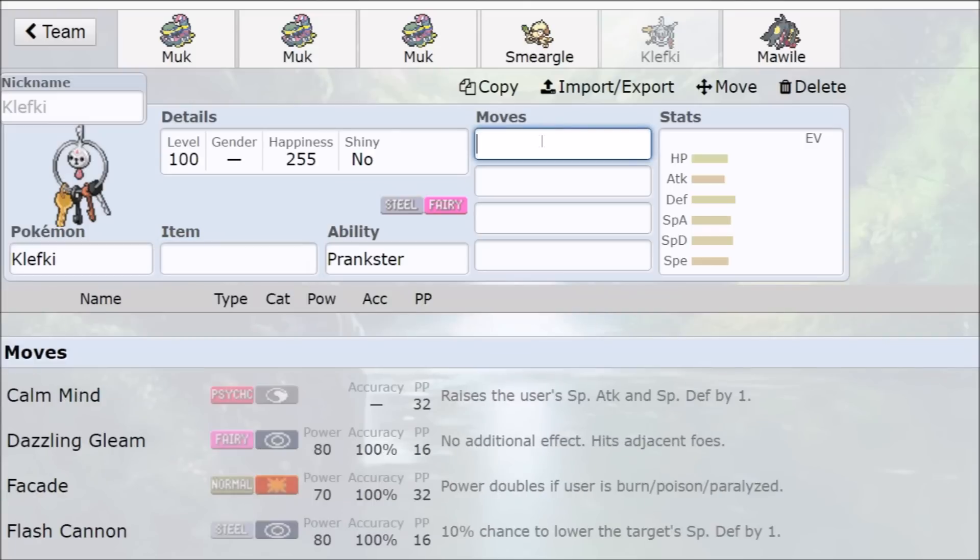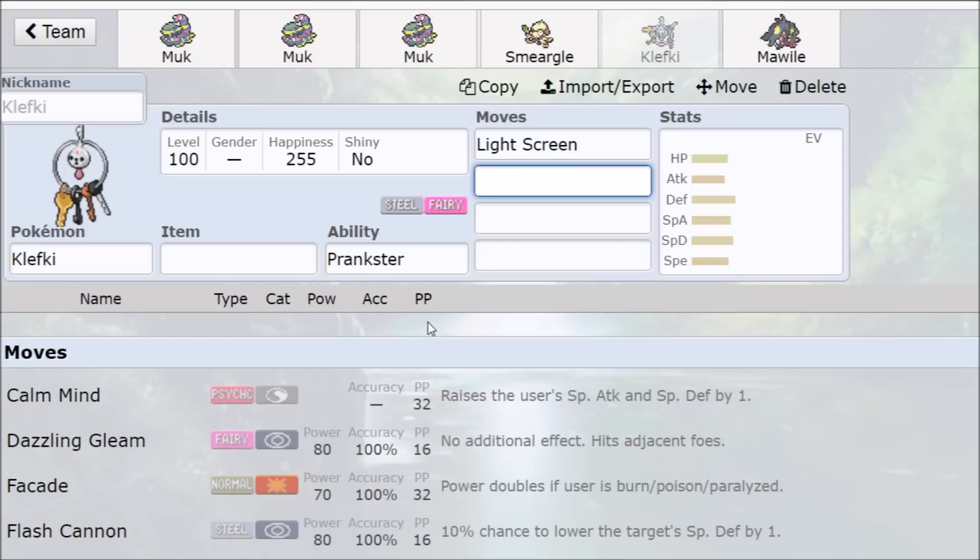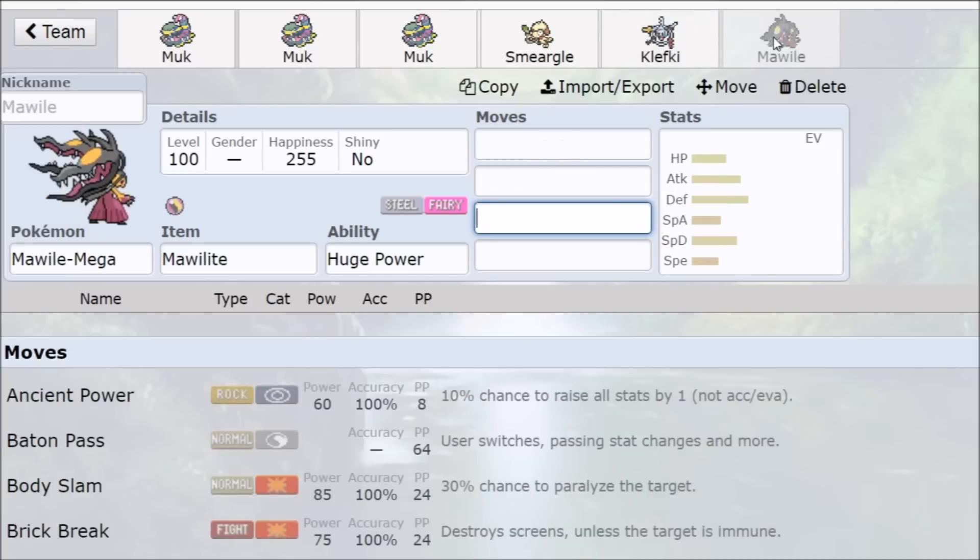With Power of Alchemy, you can have Prankster Klefki set up Light Screen or Reflect, and when Klefki goes down, you now have Prankster Muk — which means Prankster Minimize. That's terrifying. Or if you want a damage-focused Power of Alchemy, run something like Huge Power: play Muk safely, set up a Minimize, go for Protect, and then Huge Power transfers to Muk — now you're doing double damage on Gunk Shots and Knock Offs. GG right there. Mawile can also provide priority with Sucker Punch.